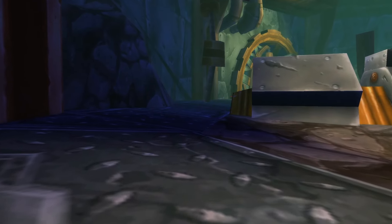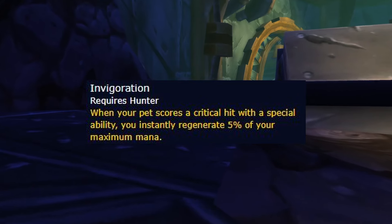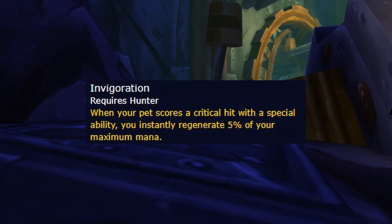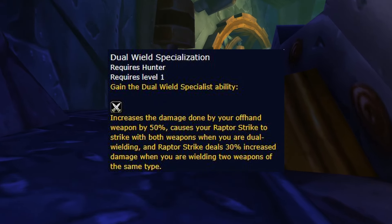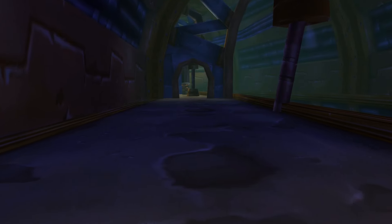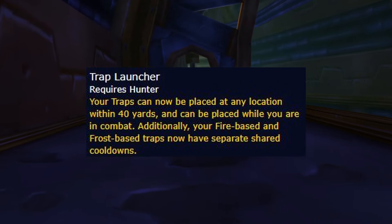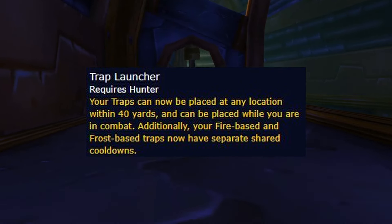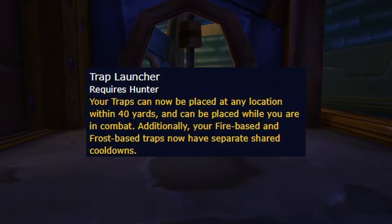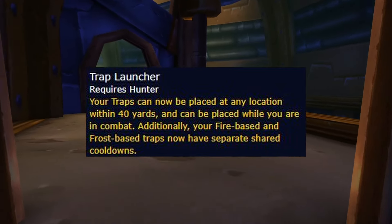Last but not least, we have the boots rune. Invigoration is definitely the best option for this rune slot. With this rune, you should practically never run out of mana on any boss fight in this phase. Dual Wield Specialization may see some use, but it will require some more testing first. And lastly, we have Trap Launcher. This rune unfortunately is trash for PvE, as Immolation Trap and Explosive Trap don't scale in Classic WoW Season of Discovery, and it's not even worth using traps in your rotation in the first place. This rune was pretty much only ever going to see any use in PvP.